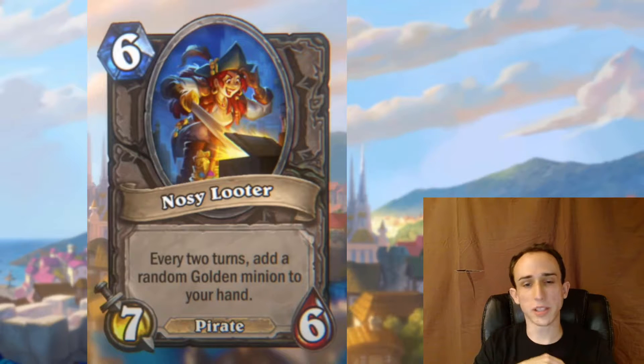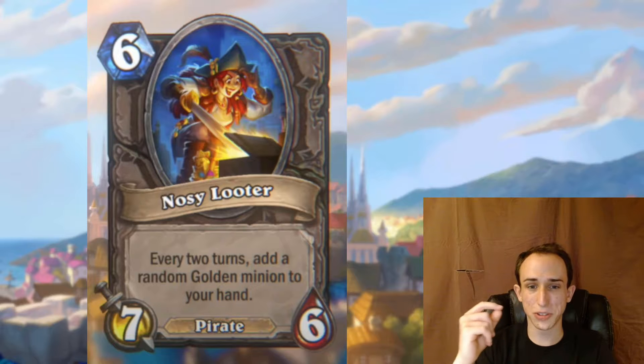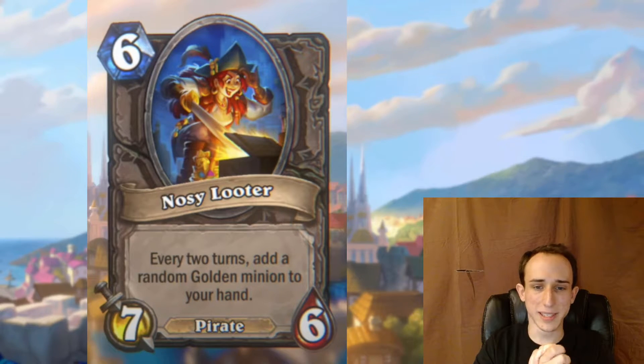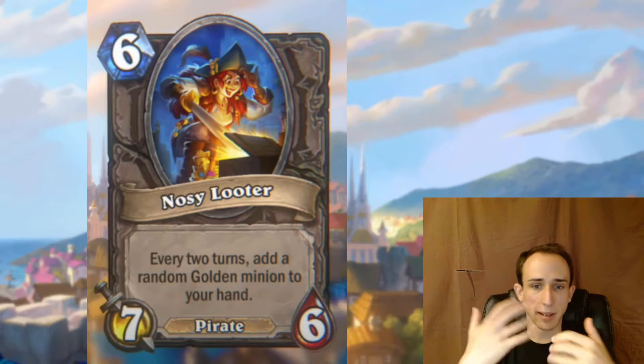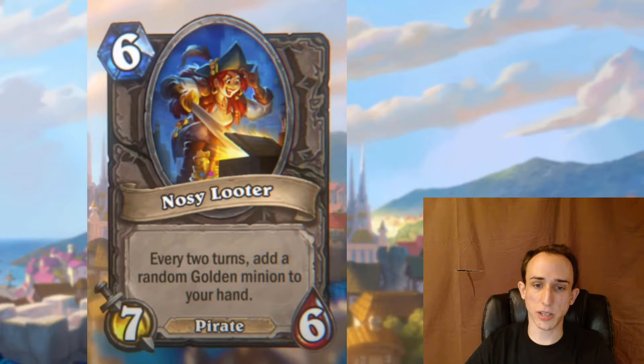Maybe if you do a normal curve up to five and then get a triple that same turn, this would be a good take — it's early enough that you can be greedy. But outside of that I'm concerned it's just too slow. If it's on the board for two combats and then on the third play phase you get a golden minion — okay, cool, but that's really weak if you're on turns 12 and 13 keeping this weak Nosy Looter on the board. General first impression: maybe a little too slow at six and probably way too fast at five — hard to tell without seeing it in action.